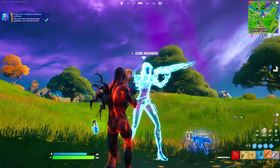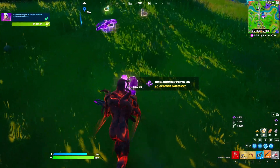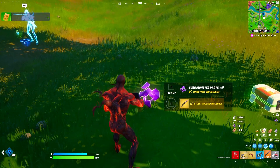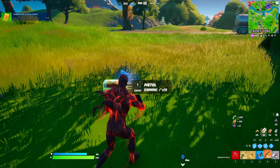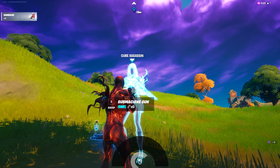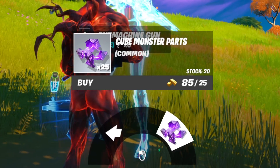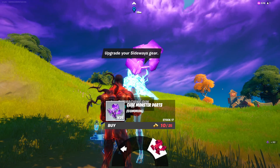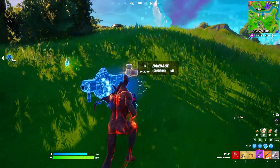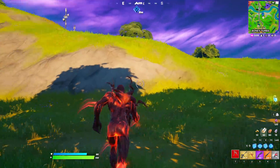This is not just it — we are going to go ahead and meet some more cube bosses in the game and get more mythic items. We're going to pick this up just like that, and if you go ahead and talk with the cube assassin boss right now, you can actually buy some of these cube monster parts from her, which is going to help you get some mythic items.